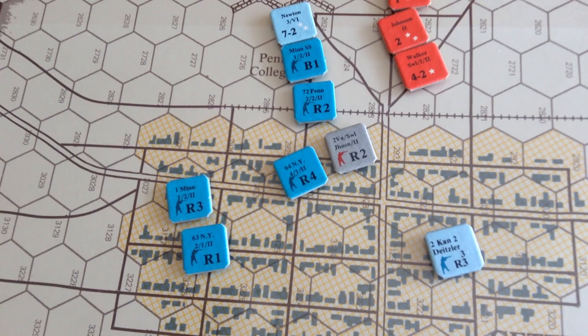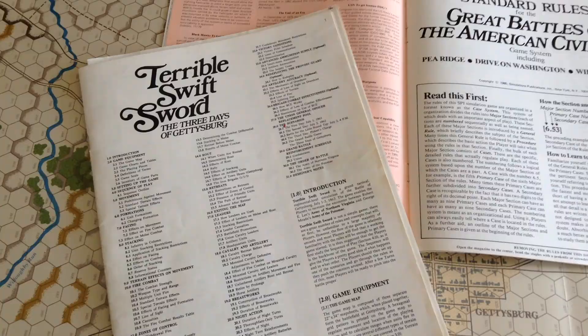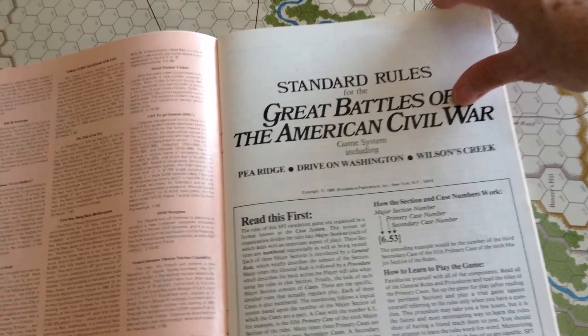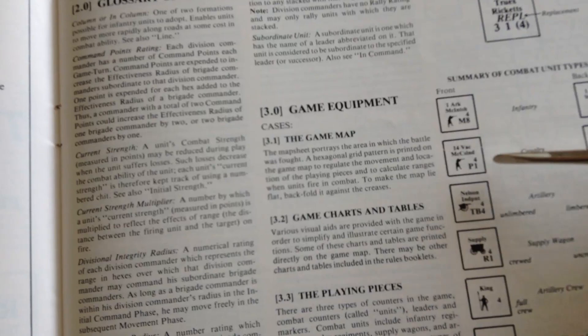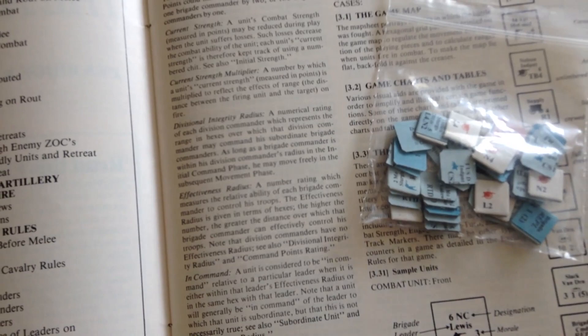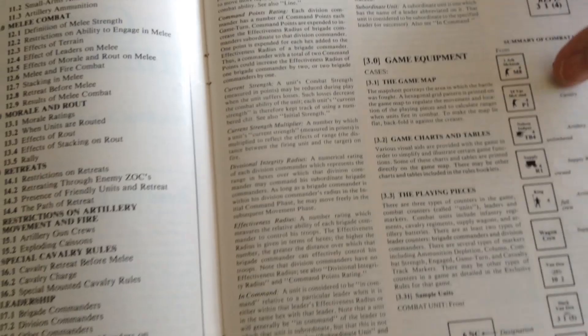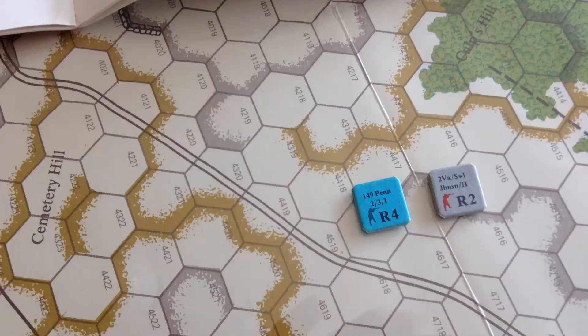You have to remember, this was 1976 — a new undertaking — and we have to be a bit forgiving for the system. As the series evolved, by the time of Stonewall or Bloody April, they standardized the rules into the Great Battles of the American Civil War standard rules. Morale numbers were added to each counter, and they also gave a brigade structure to the Union, which made the games much, much better. They also retained the Brigade Combat Effectiveness Charts and added some other tweaks.